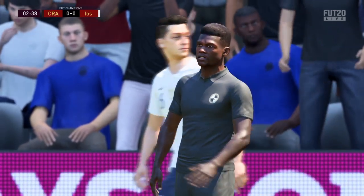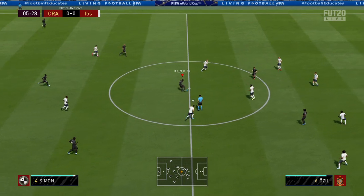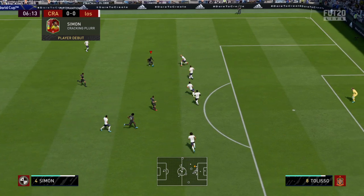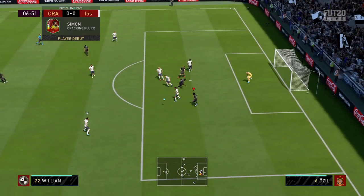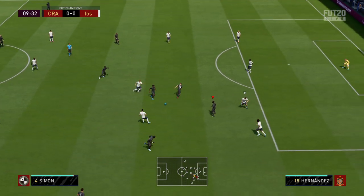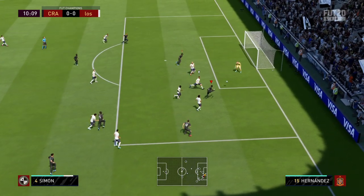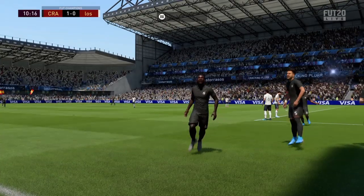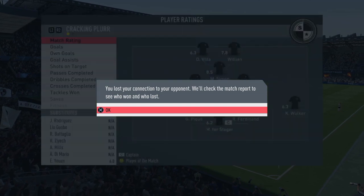Simon shows really nice dribbling — he didn't score that one, should have finished it, but good pace to get past the defenders. Sissoko to Simon, good pace again. Guardiola back to Simon — brilliant dribbling, shoots and smashes it into the top right corner! Brilliant dribbling and a really good finish. We then get a rage quit straight away.